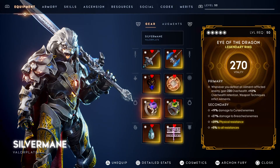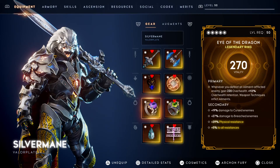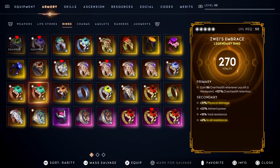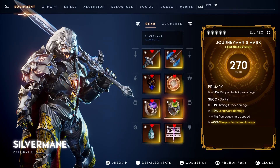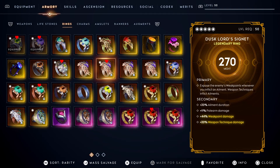For the first ring, I use the Eye of the Dragon since not only does this ring apply ailments when using Weapon Techniques, but it also gives overhealth whenever you defeat an enemy inflicted by an ailment. A substitute can be Zwei's Embrace since it also applies overhealth but works whenever you hit a Weak Point. Basically, you can use Eye of the Dragon when fighting mobs and Zwei's Embrace when fighting a boss — or wear both for higher survivability. The second ring is the Journeyman's Mark, just for increasing Weapon Technique damage. This can be replaced by Fiona's ring which focuses more on Weak Point damage, or the Dust Lord Signet to expose Weak Points whenever you inflict an ailment.